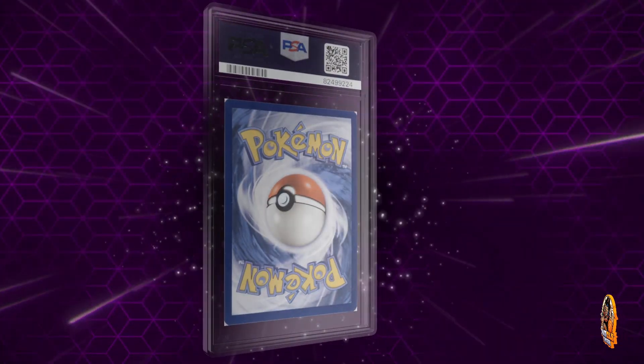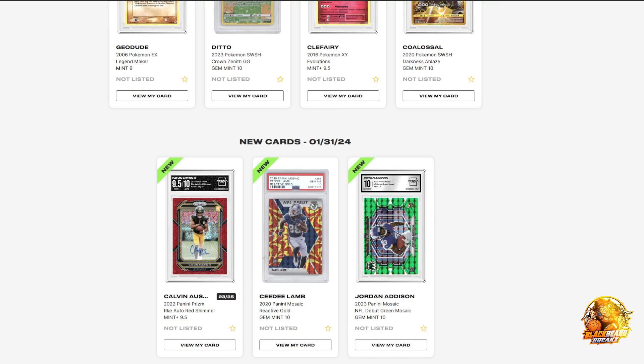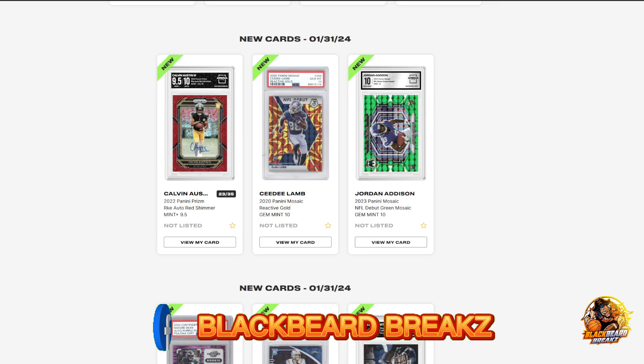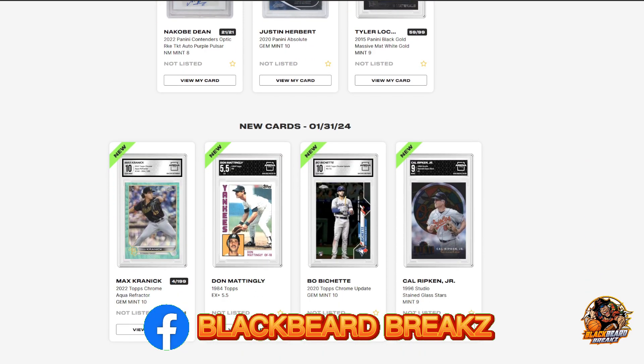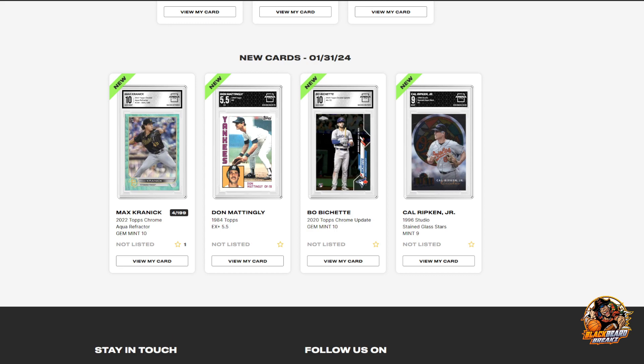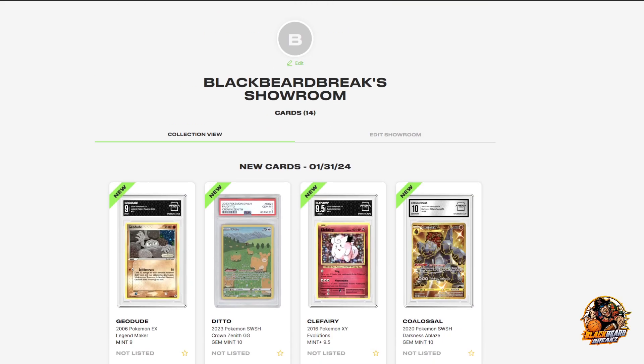All right, well that's it. I'm putting a bunch of stuff in my showroom — 14 cards today. Now from here, I don't know, these are real cards as far as I know, so they're not NFTs. I assume you can pull these out — you probably have to pay some more money for shipping or whatever. You can also list them up here for sale, for trade, or whatever.